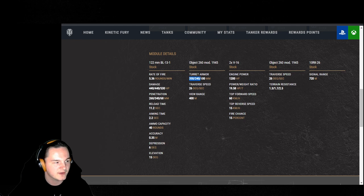Turret armor is 350 in the front, 240 on the sides, and 100 on the rear. Turret traverse speed is 26 degrees per second. Engine horsepower is 1,200, giving this tank a 19.58 horsepower-to-ton ratio — this thing is just quick. You think the IS-7 with his most recent buff is fast? This thing outruns it tenfold. Top speed is 60, reverse is 15.